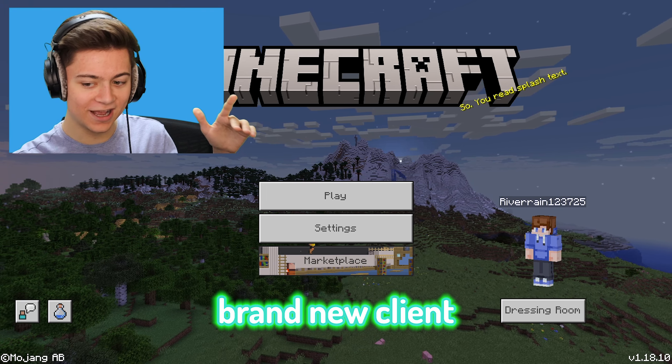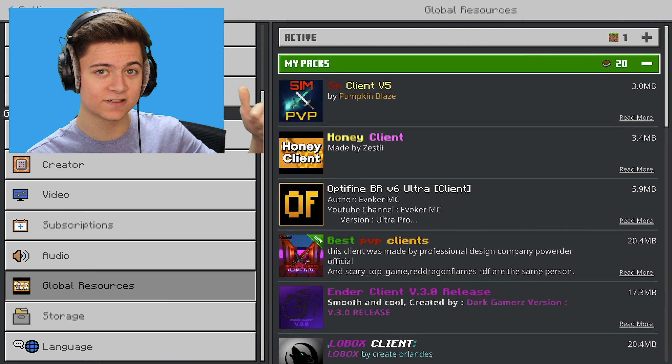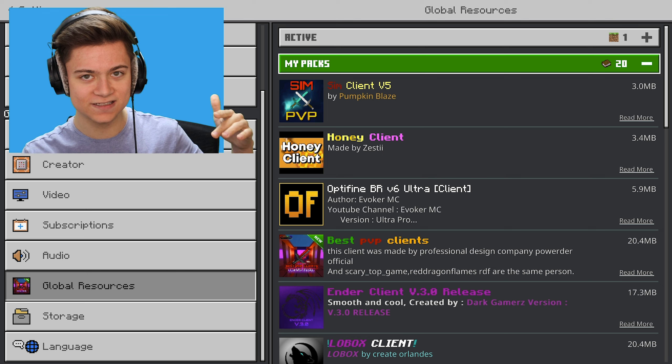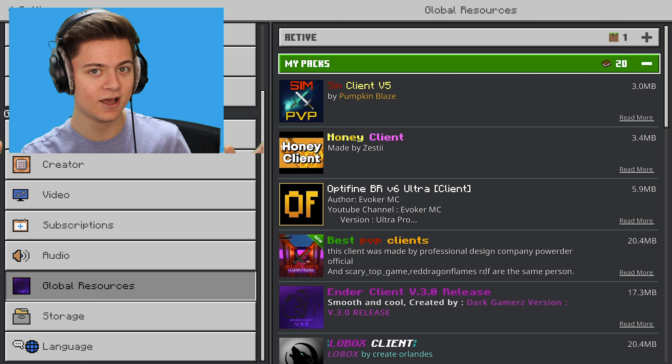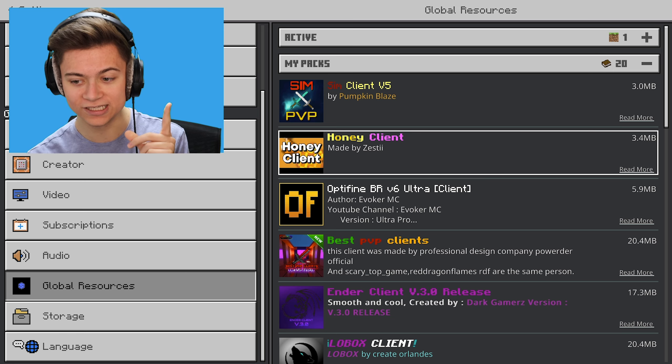In this video I found a brand new client — let's go check it out in settings right now. Without further ado, let's get into it. Right over here we've got the brand new Honey Client.